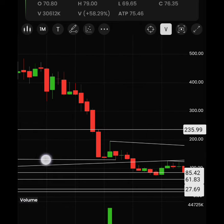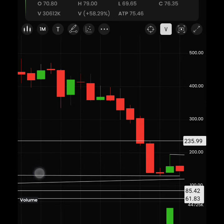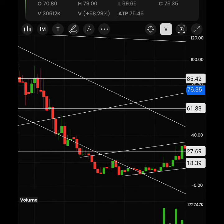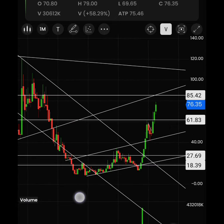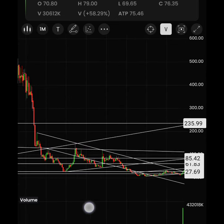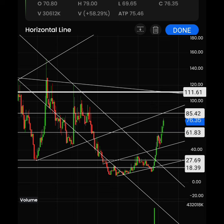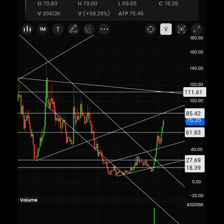Long term, I'm hoping the target is 235 — maybe that sounds like an exaggeration, but let's see. In between, there is another target around 111. So I'm looking at Patel Engineering running from 86 to 235, with a resistance level in between at 111.